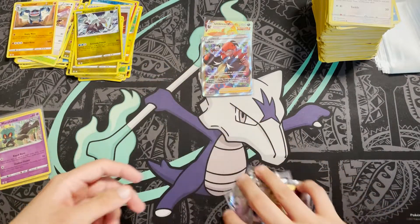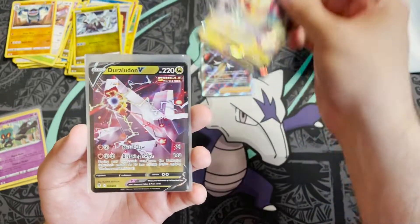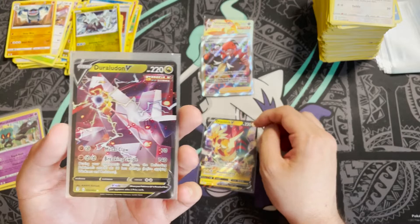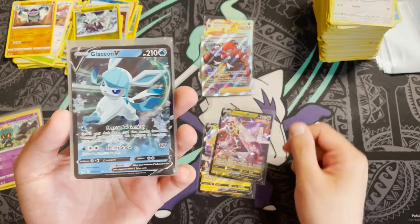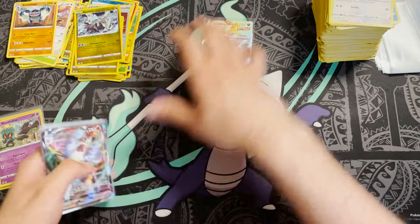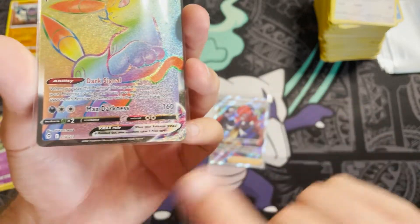Then the four V cards: we have the Dracozolt V, the Giratina V — there's an alternate art of that as well as a VMAX alternate art, it's one of the staple Pokémon of this set alongside Rayquaza and the Eevee characters. We have the Glaceon V — so we didn't get too many Eevee cards actually, though we got the big one. We have the Volcarona V and the Gyarados VMAX and the Lycanroc VMAX. Then our two big hits: the Raihan full art trainer and the Umbreon VMAX rainbow rare.